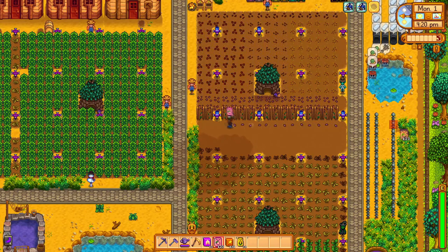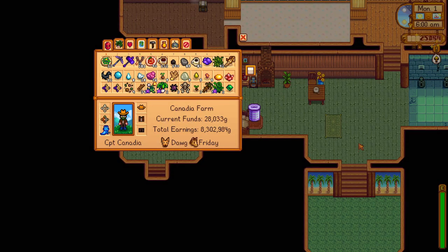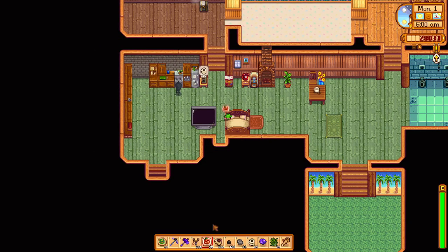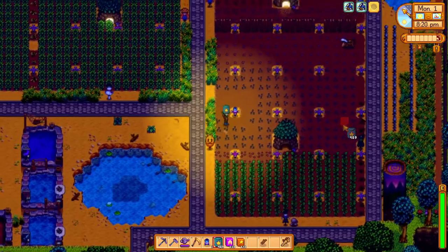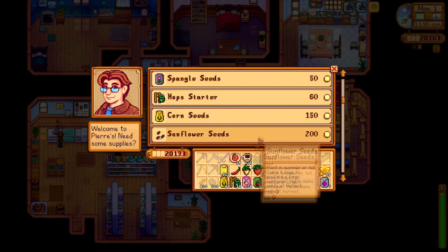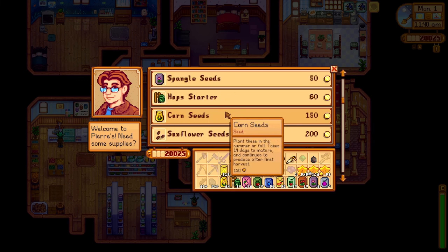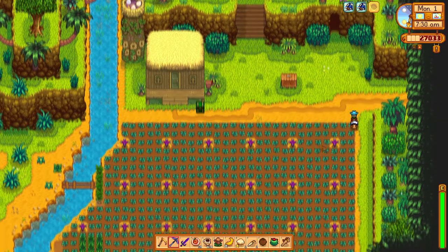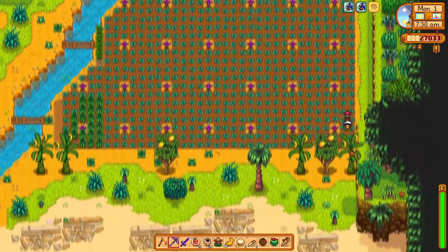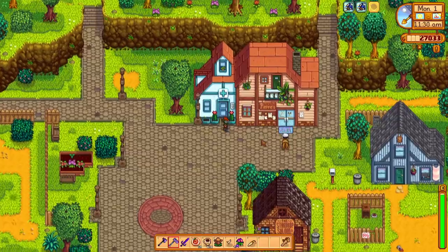Before we can do that, we'll have to plant some Summer Seeds since we are now in the month of Summer. Welcome back to Summer, Year 2, Days 1 and 2 of the Stardew Valley Min-Max and 100% Perfection Guide. We'll mainly fill our farm with Starfruit Seeds, but we also want to pick up a variety of Summer Seeds to cook recipes for the Cook Everything Perfection goal. Before we start planting, we'll need to make a trip to Ginger Island to pick up a new Key Challenge and then head back to town to actually buy the seeds.